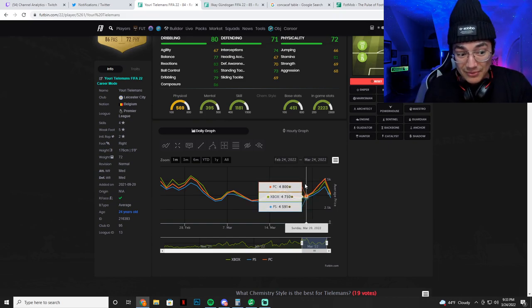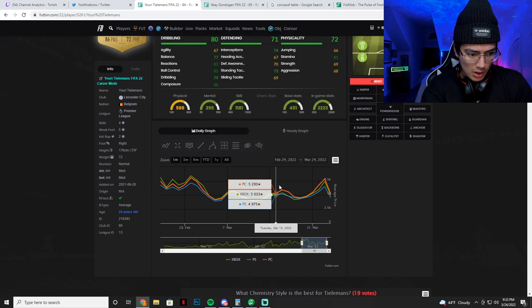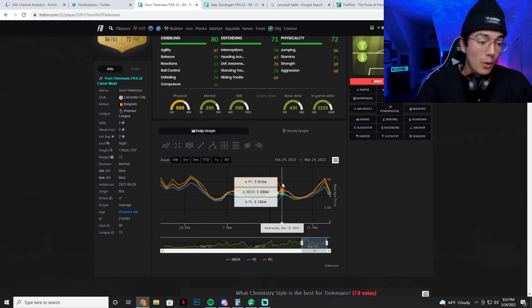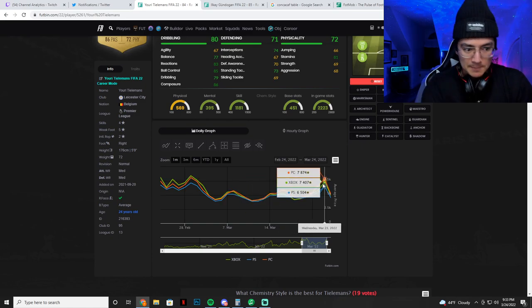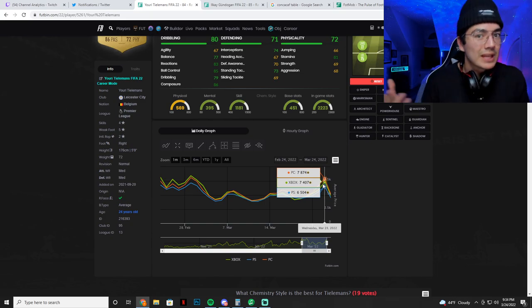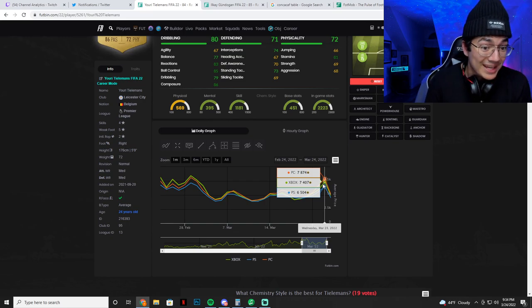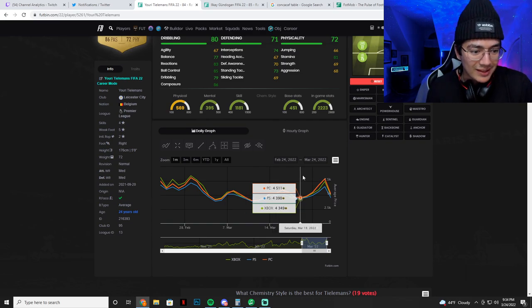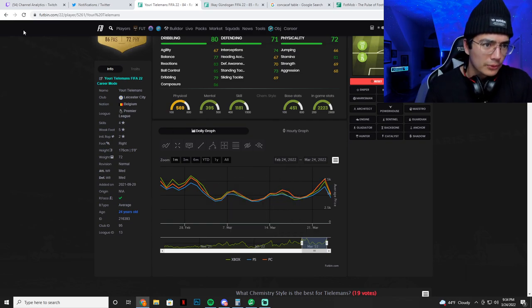Then boom — Wednesday 6,500 to 7,500 on Xbox. These are daily averages. When an SBC comes out, maybe 30 minutes after — say on Tuesday/Wednesday when he's at 5,000 coins as a daily average — he could have gone up to like 7k for maybe an hour and then dipped back down. The daily average is 7,400 so it's not the exact price, but if an SBC drops these cards can be higher than what you're seeing.